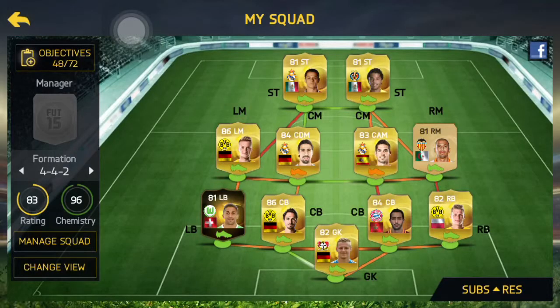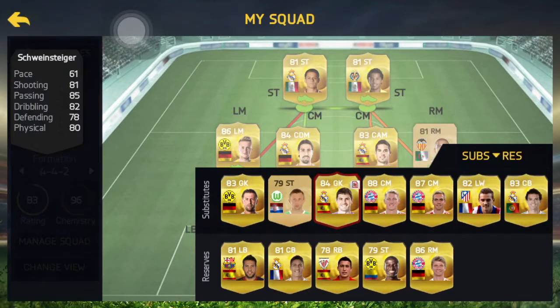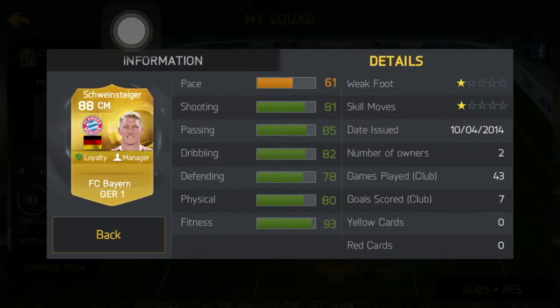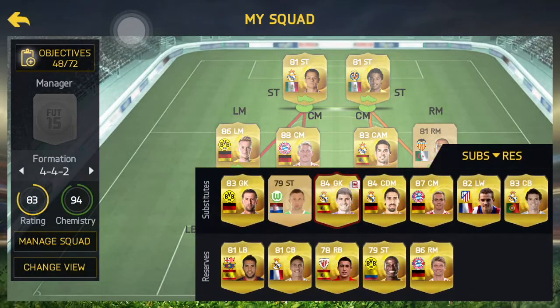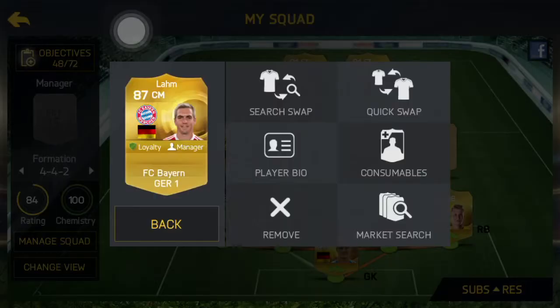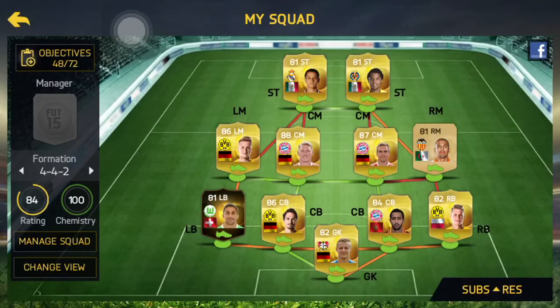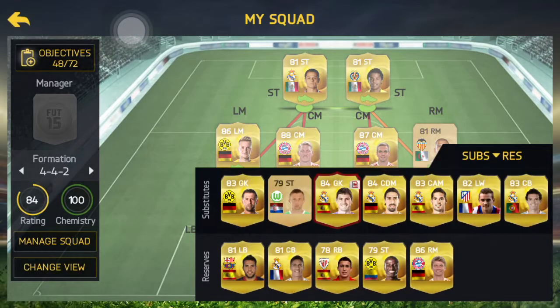As a midfielder, we have the best midfielder for Bundesliga — Schweinsteiger. Although his pace is not very good, his shooting and passing make up for it. Next up we have Alaba as our central mid, because I use a modifier on him from centre defending to centre mid. His passing and pace are very good, but shooting pulls him down. He's the 2nd best midfielder in Bundesliga in the game.